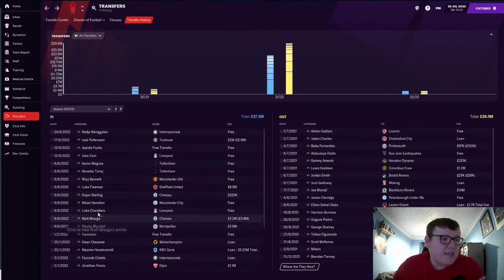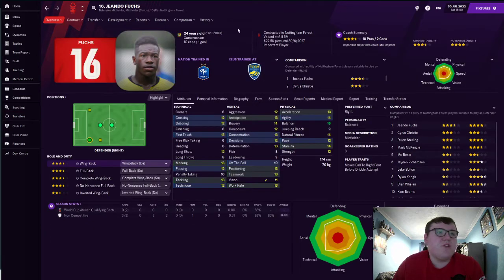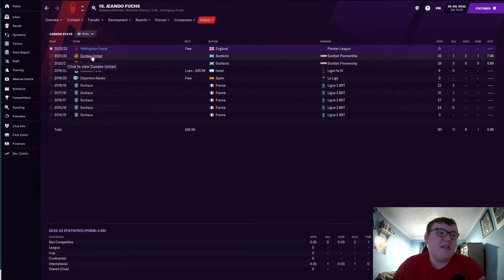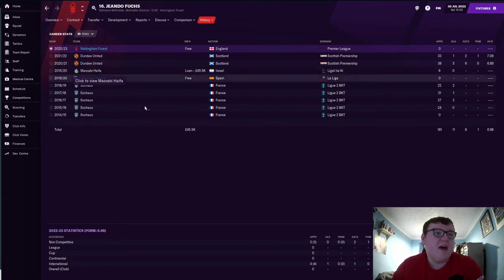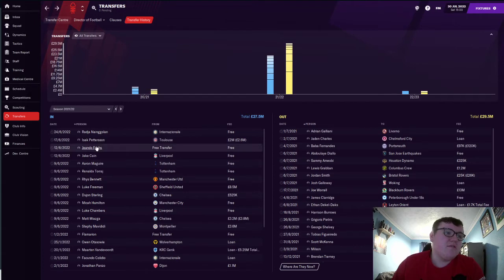Our next signing was Giando Fuchs — we managed to get him on a free and he's worth 11.5 million right now, so not too bad a signing at all. He was released by Dundee United and I really don't understand why they'd release a player of his quality, but so be it.